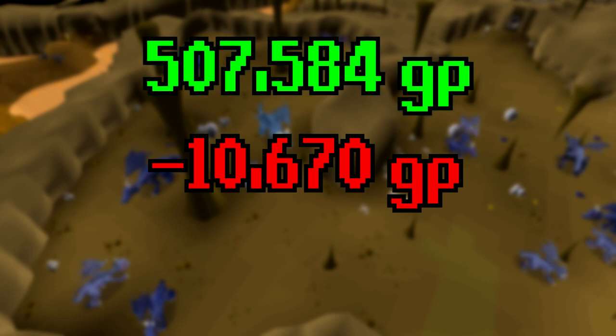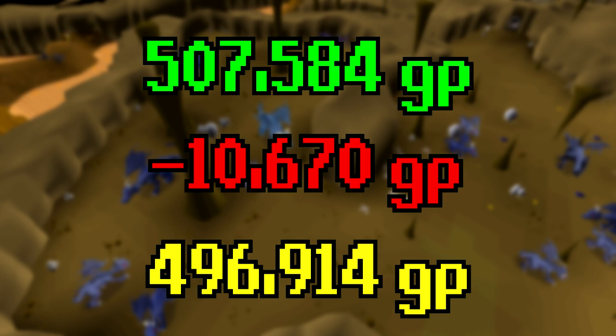we get a total supply cost of 10,670 GP. Subtracting that from the total profit of 507,584 coins, we get 496,914 GP — so just under half a mil.